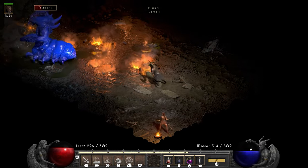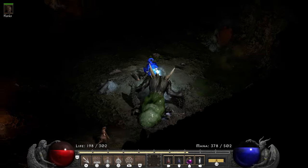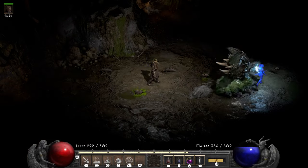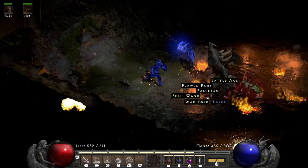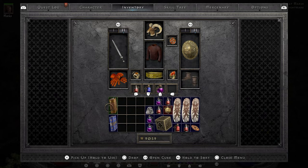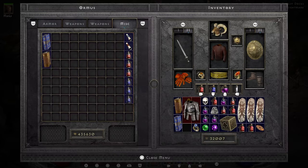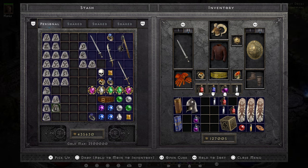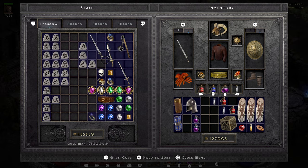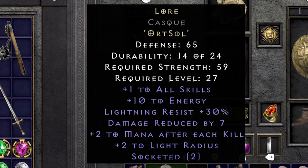Well, one time I just kind of forgot to recast it and almost lost the run over it. But besides that little tidbit, everything went well and I took down Duriel. While leaving the Great Marsh I found an amulet with 11 resist all, which I equip. The Lore helm I give to Flavie does her some serious good — with its plus to skill, 30 lightning resist and 7 damage reduction it's a good helm for her.